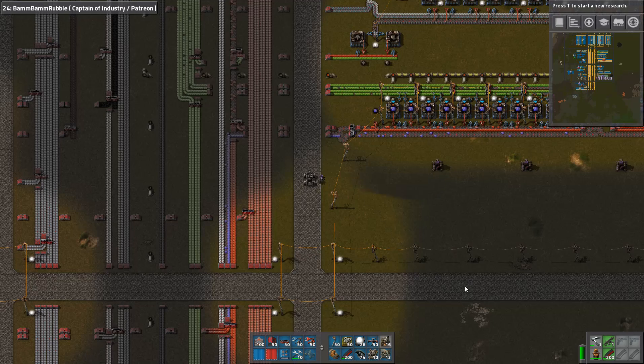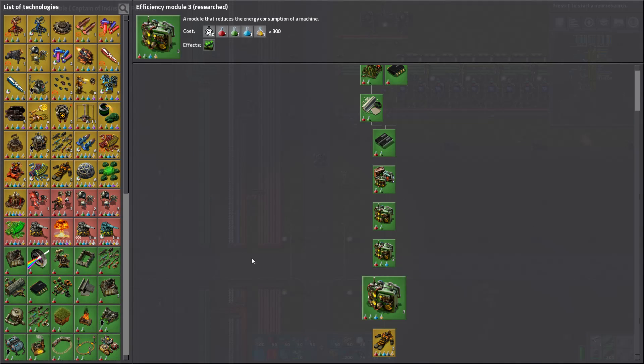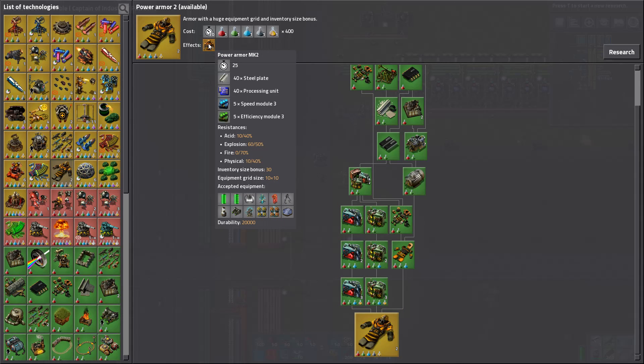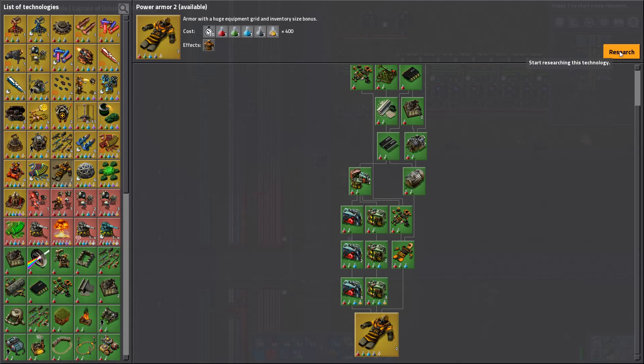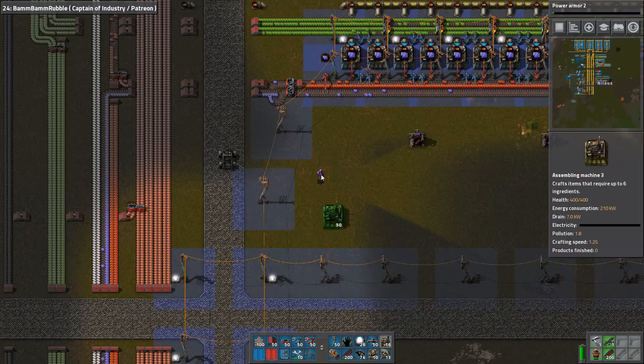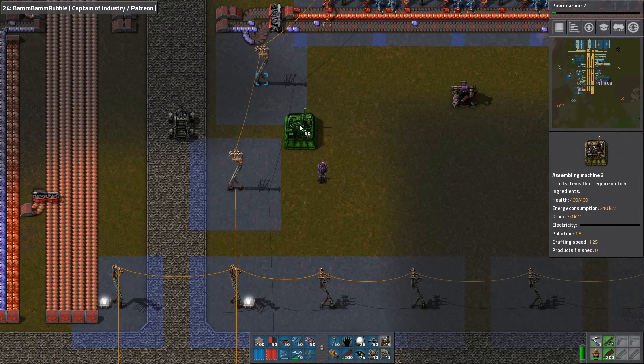What I do want to make is research this one, because once I get the power armor — this power armor — it requires some speed modules and some efficiency modules. That is fine, so I'll be doing that. I'll be building my facility for this.